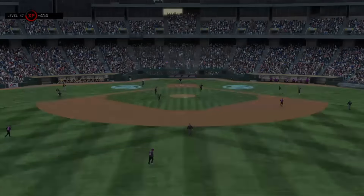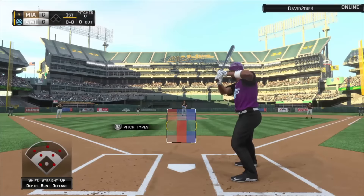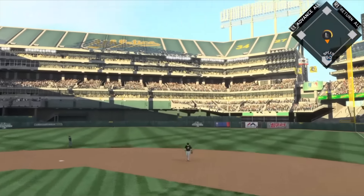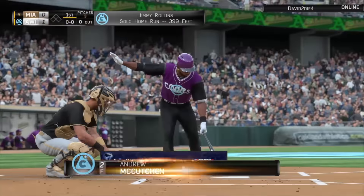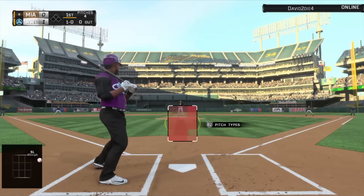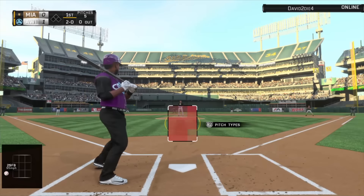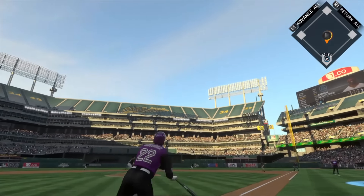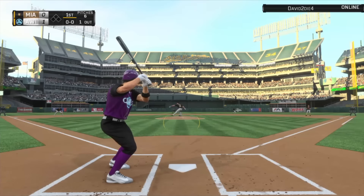Really liking this card so far. We need three more hits with McCutcheon and I think ten more runs with Rollins to get Prime Rollins. First at bat we get a home run in a field that is not very hitter-friendly. We're going to try to end this game quickly, hopefully. Two-nothing count — he's not going to pitch to us now after that home run.